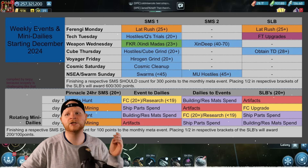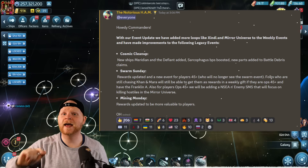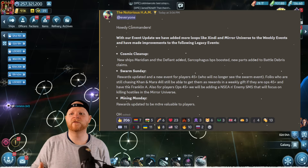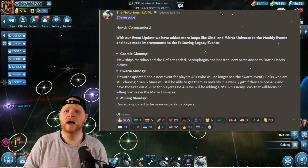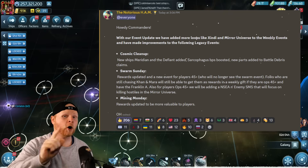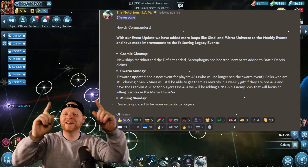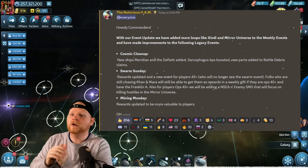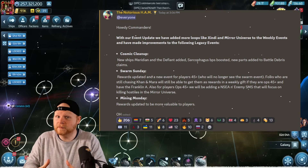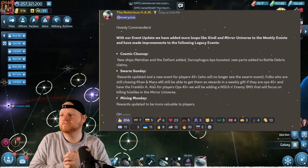Big news: Cosmic Cleanup is getting an update. Some of the feedback we've been pushing is getting heard — big thank you to Scopely for that. New ships are being added to Cosmic Cleanup, which should speed up ship acquisition for lower and mid-level players. Things like the Defiant (level 25 ship) and the Meridian (level 35 ship) are very important additions. The Sarcophagus is also getting a boost with new parts added to the battle claim. Swarm Sunday is getting an update especially for Ops 45 plus players, with updated metrics, resources, and materials.